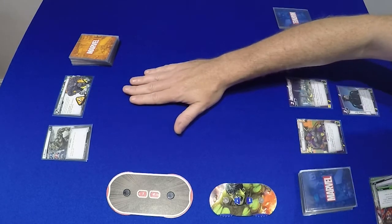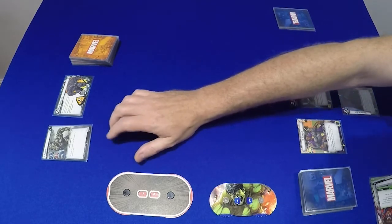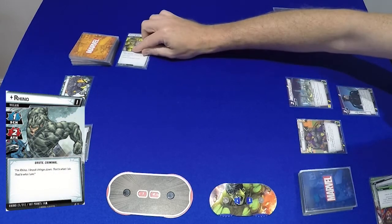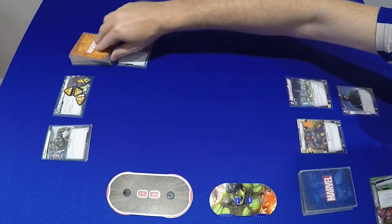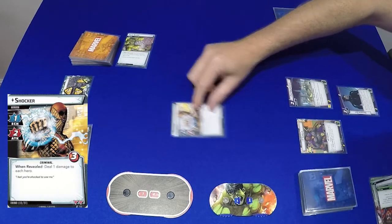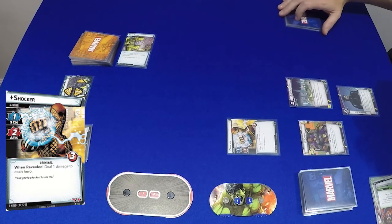Done 1 on that. Rhino will scheme, so 1 plus this - another 2. Then we've got an encounter card: Shocker comes into play. I'm in alter ego mode, so he doesn't deal any damage to me, and it's my go.